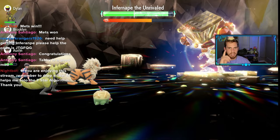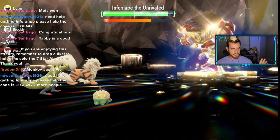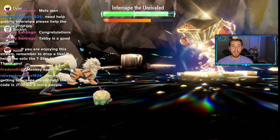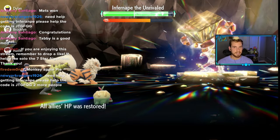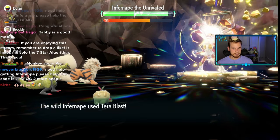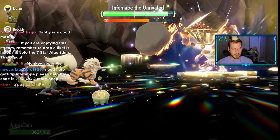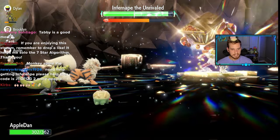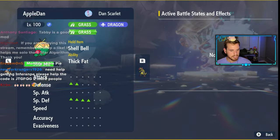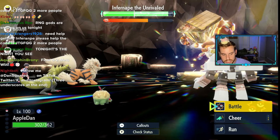I'm going to HP cheer to get rid of this burn — the chip damage is not ideal. We got a good RNG heal. Arcanine is one of the best teammates here: it has Flamethrower to potentially burn Infernape and halve its physical damage, and the ability Intimidate to lower Infernape's Attack, helping us tank Flare Blitz.